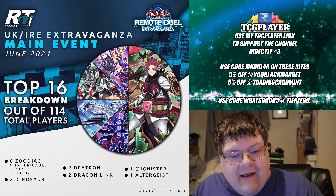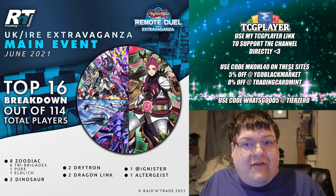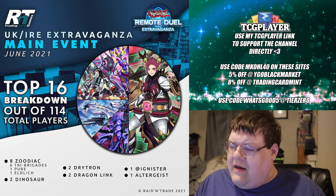Half of your bracket is Zoodiac Tri-Brigade. You had one pure and one Eldlitch. We had two Dinosaur in top cut, two Drytron — kind of not surprised about that — and two Dragon Link.